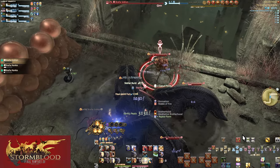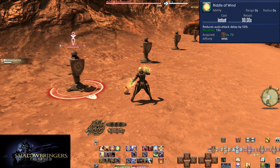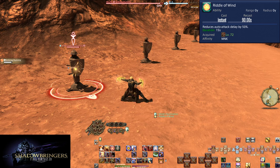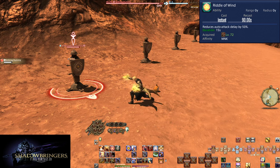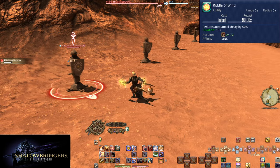Shadowbringers is going to be mostly passive and utility. Level 72: Riddle of Wind. With an odd 90-second cooldown, your auto attack delay is reduced by 50% for 15 seconds. Simply use it on cooldown — even though it has a 90-second cooldown, use it the moment it is available in combat. Waiting 30 seconds to use it with Brotherhood isn't worth it; it will eventually line back up anyway.